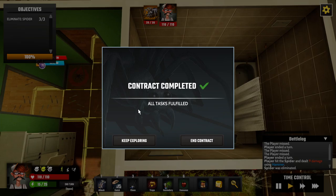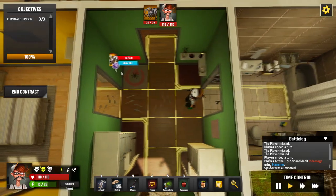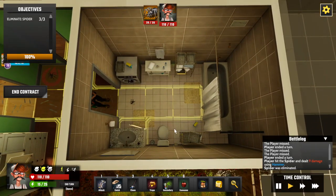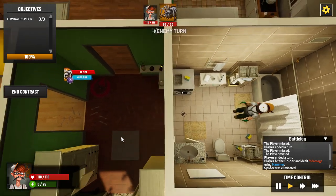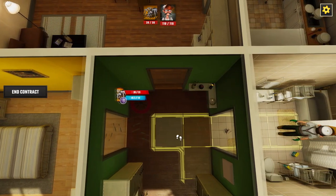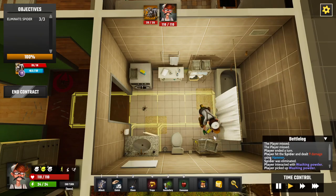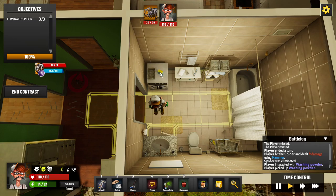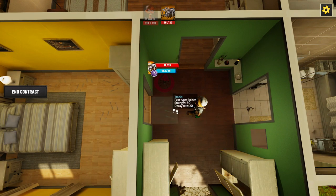Mission objectives done — I could end it and go back, but instead I'll keep exploring. In the back room I spot some washing powder I can pick up and take home. There are things around you might want to look at — you can pick items up and take them back to use in crafting.